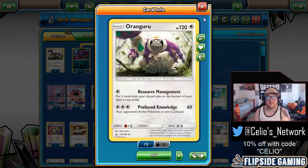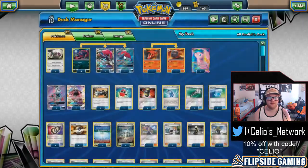Having a second Oranguru over the stretcher is just more of a safety net so you don't prize your only one. There are plenty of games where I take one or two prizes, and some games where I don't take any prizes and just win on deckout because of Oranguru and all of the other cards in this list. Prizing Oranguru would definitely make a lot of games different if I was only playing one.